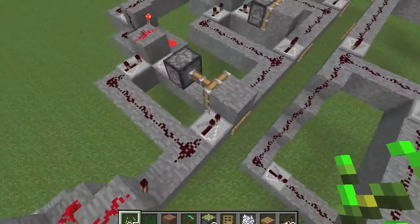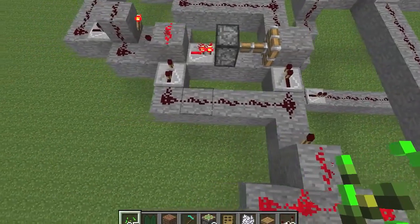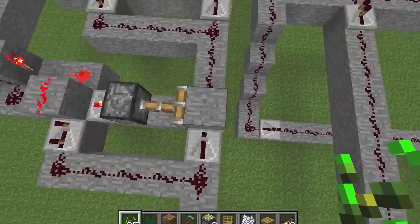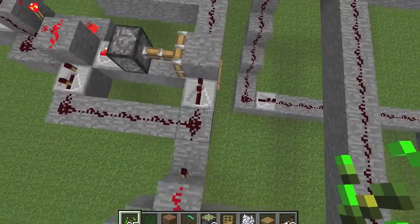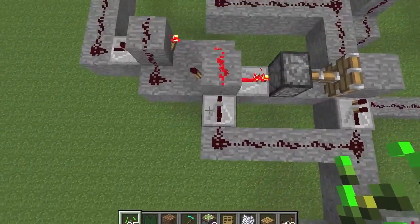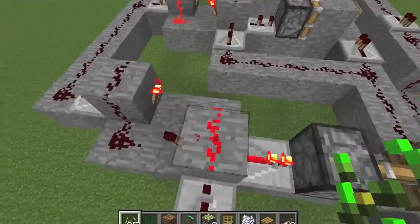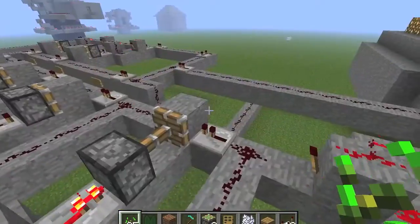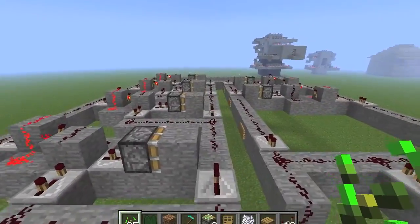This is a block update pulse detector. When the block pulses once, this tries to transmit its signal through, and if it can't, the signal stops there. But it also goes this way, where it delays itself for three ticks, and it uses this RS NOR latch here — flips it over — which extends the piston so that the next time through, we get a signal through.